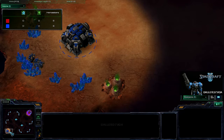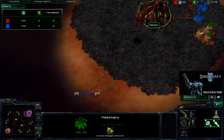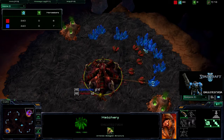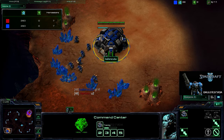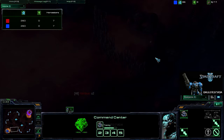Welcome back, this is Ballerscoopa with another StarCraft II commentary. I am the Blue Terran in the southwest, up against Harrison — probably not Ford — the Red Zerg in the northeast. The map is Blistering Sands, which I've had a lot of trouble on, and I hear is bad for Terran, which is probably why I have trouble on it.